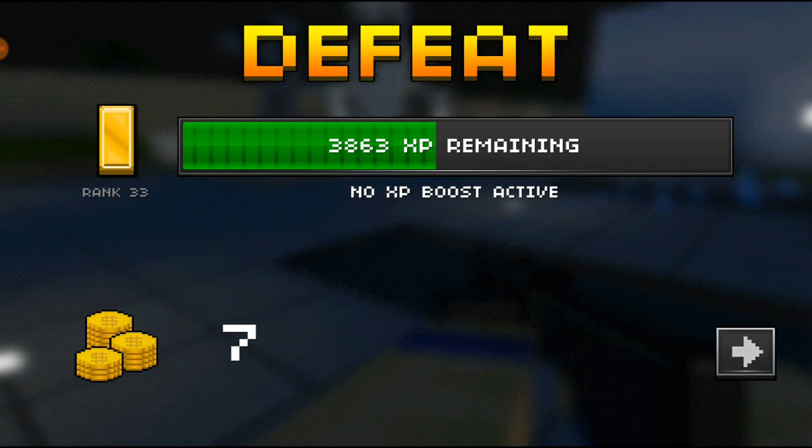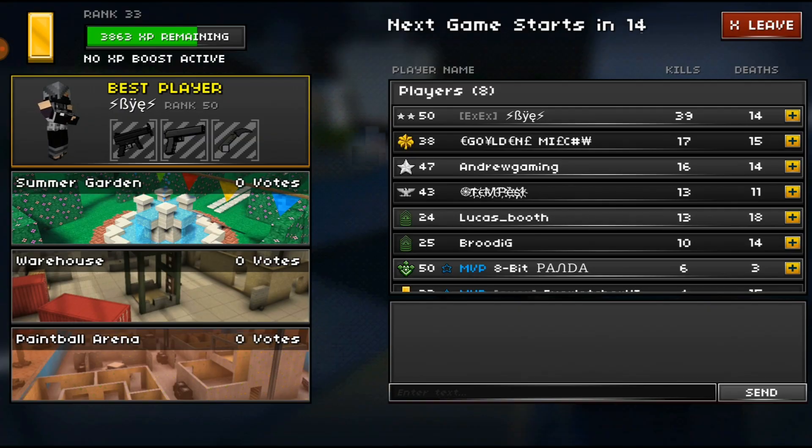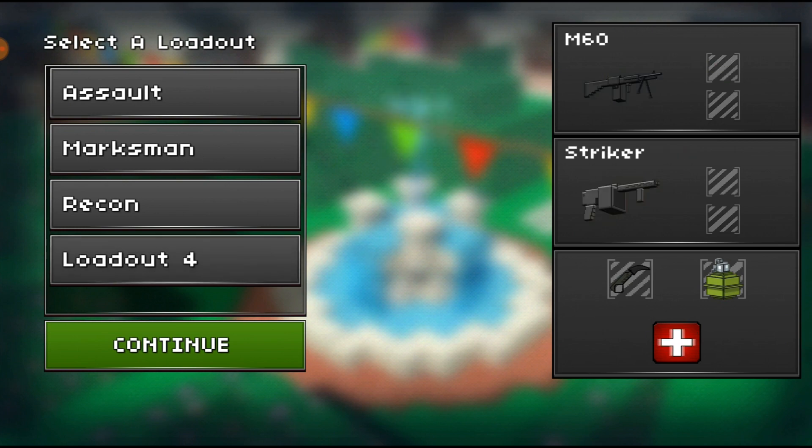I'm definitely going to do one more match, so we're going to click next. I got a case — I'm good with that. I'm actually going to go to Warehouse but I guess everyone's going to Summer Gardens — that one's not a bad one either. I will see you guys as soon as I'm loaded up. All right, here we go — go ahead and click loadout four.